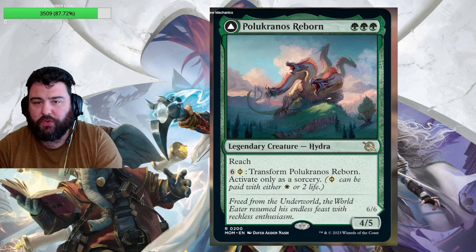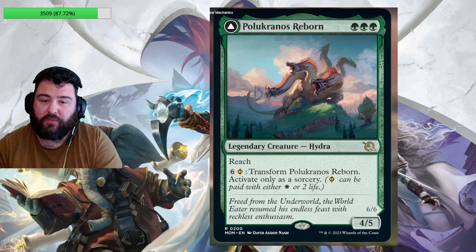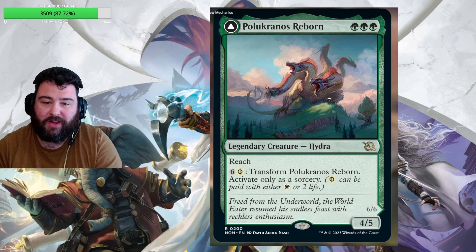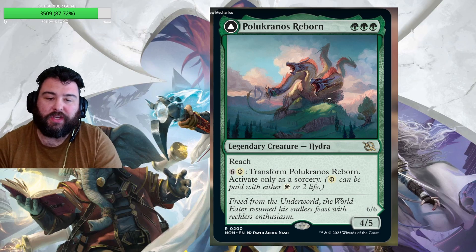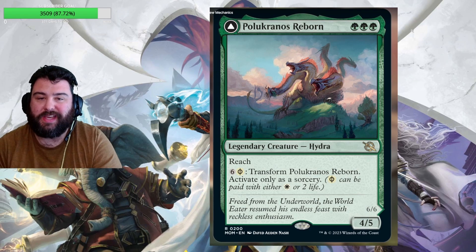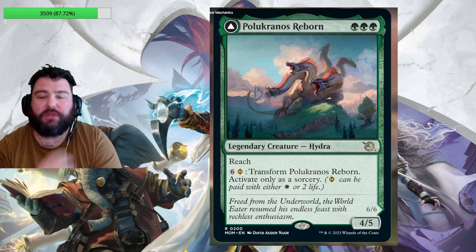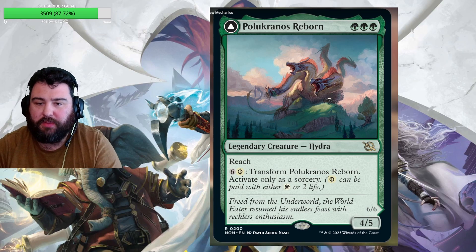Next we've got Pelucranos — three green mana, a hydra that's a 4/5 with reach for three mana, and six Phyrexian white to transform it, activate only as a sorcery. The flavor text reads: 'Freed from the underworld, the world eater resumed his endless feast with reckless enthusiasm.' Pelucranos was in a previous set — I think it was Theros, let me know in the comments. He's reborn as a 4/5 three-drop, which is pretty nice.